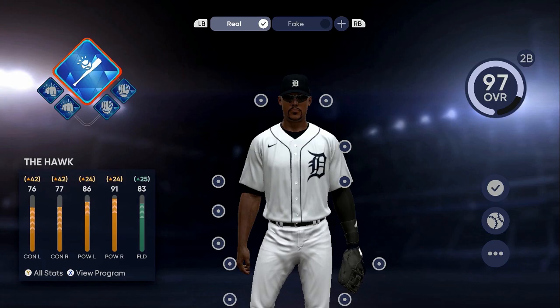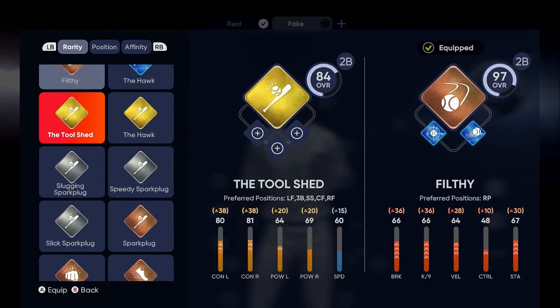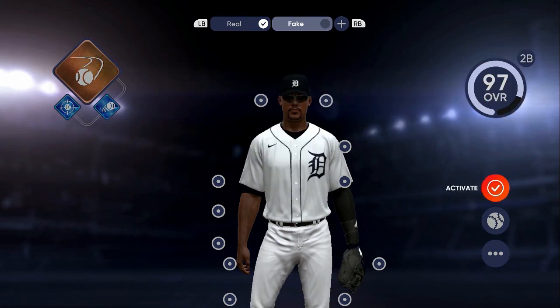If we go to fake, I got Filthy activated. Pitching is the best one to do — it's going to help you get more diamonds so you can sell them and make stubs. You can also use a second baseman or first baseman. First baseman is the best choice because you're going to get way more put-outs, plus hits, plate appearances, and all that good stuff. Pick whatever loadout you want — they're going to be all diamond anyway.